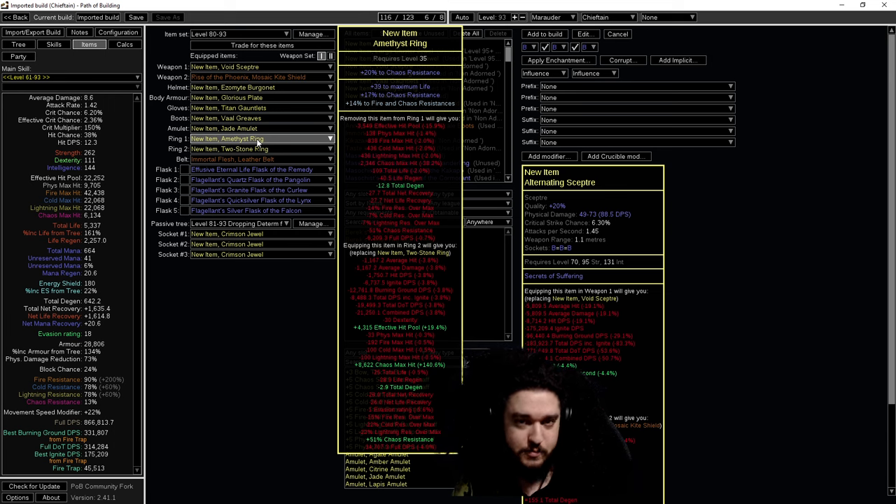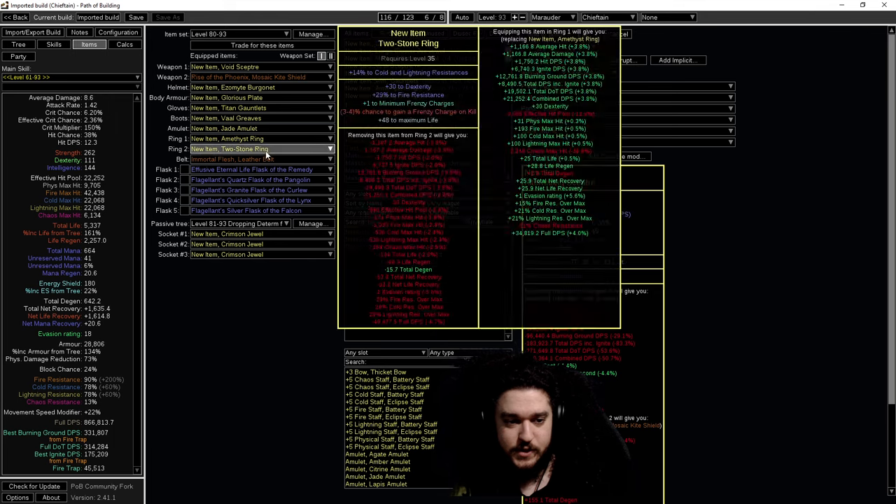For rings, one of them was Barracks Respite as discussed. In general I like amethyst rings to help prioritize that chaos res cap. This is also a good place to get minimum frenzy charge from Betrayal for more damage. With Leo crafting you can get increased damage on a ring prefix, though that's not really a priority. Usually I just aim for chaos resistance here.